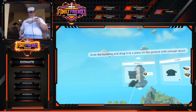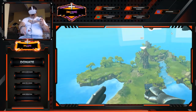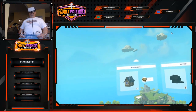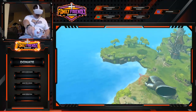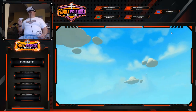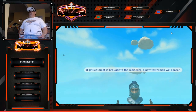Grab the building and drag it to your place on the ground with hot space. Your workers will now construct a new building. We can make two houses. It's a bird flying to the sky — hey little bird, you're my prisoner. Residences increase the population limits. Grilled meat is brought to the residents and a new townsmen will appear.